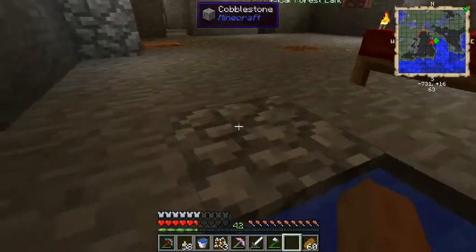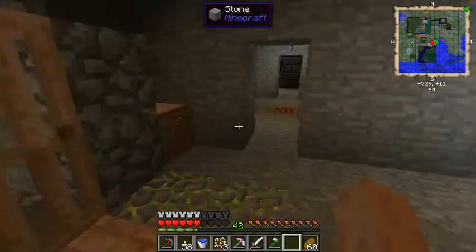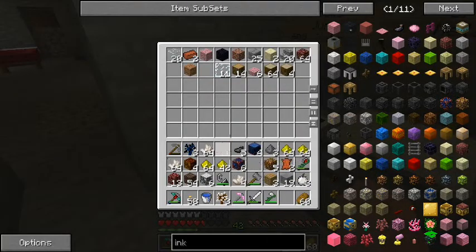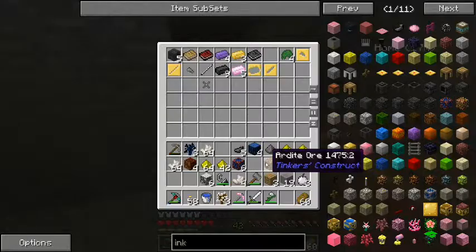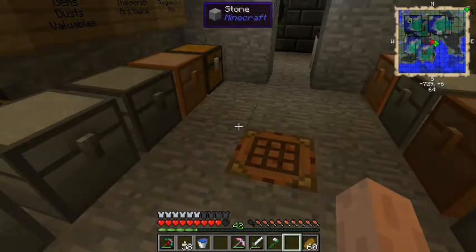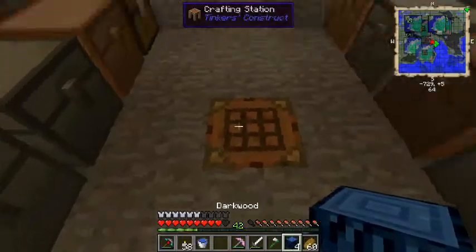Returning now using the linking book — just open the book, click on the panel, and it brings you back. I'm still on fire so I'm jumping in the water. Should have seen that coming! Back at base now — let's take a look at our spoils. Putting away the stuff we don't need: glass, netherrack, soul sand. Cobalt and ardite go in the Tinkers' Construct room since that's all they're used for.